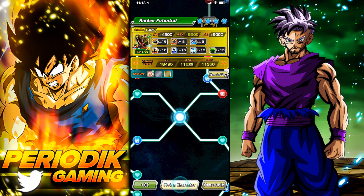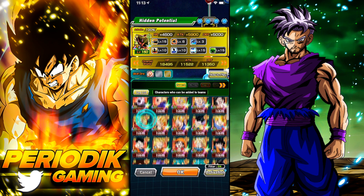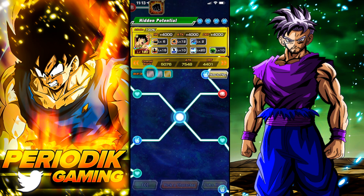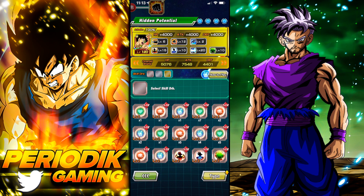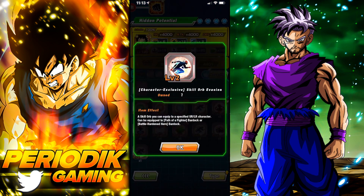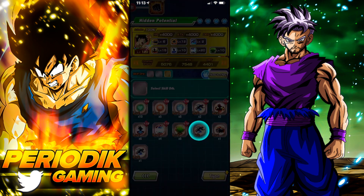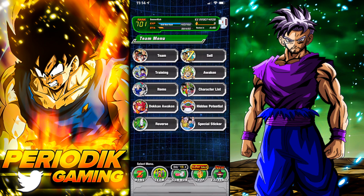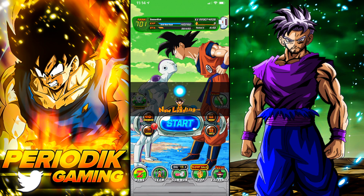Go back into Hidden Potential, find that Strength Bardock character, and go to where the skill orb slot is. I got a 'Two Dodge' skill orb — it's character exclusive — and I equip it. Boom. He's now got Two Dodge. That easy.